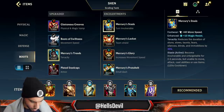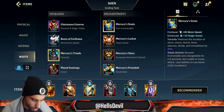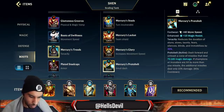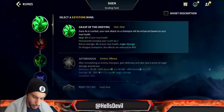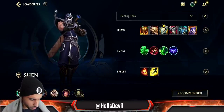Stasis is situational — you don't really need it since your second ability already saves you from a lot. Only take it if you're getting destroyed by things like Fizz ultimate. Proto Belt is good as it lets you get behind the enemy and shoot your blade through them.